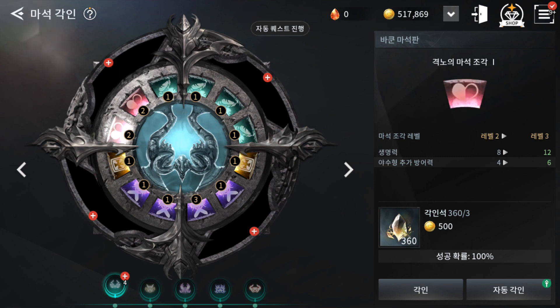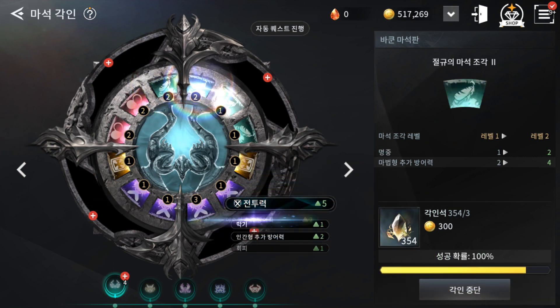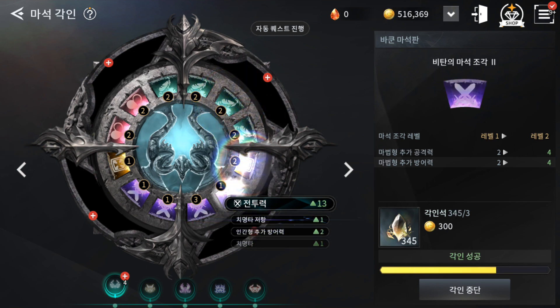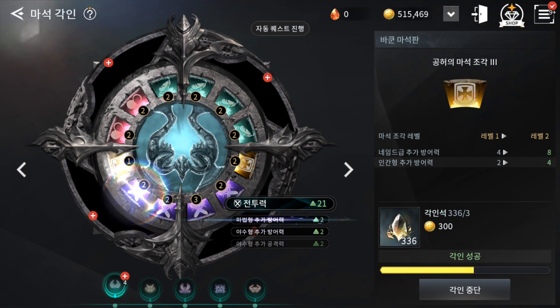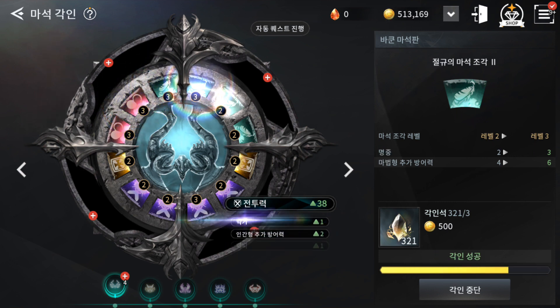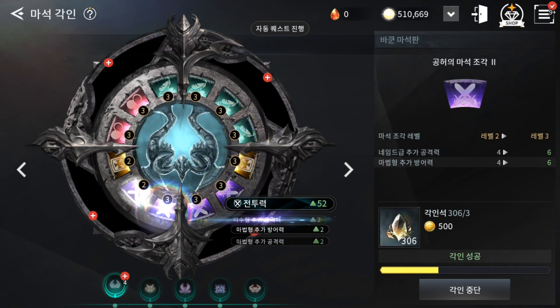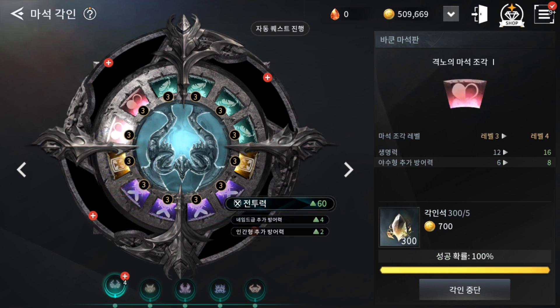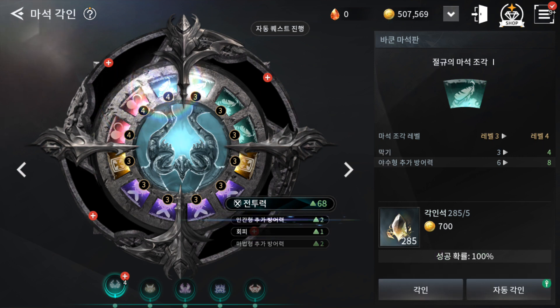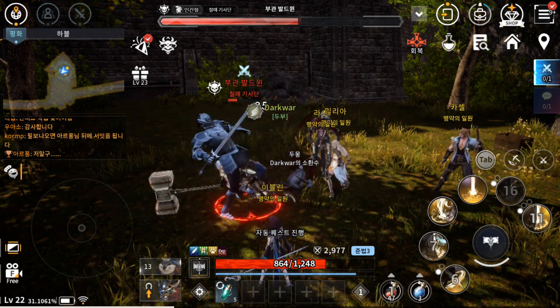Each new cycle requires more stones — first you need one, then three, and it seems to double each time. There are other upgrade nodes here that you unlock when you reach a specific level. It costs these stones and gold coins. Running it on auto, I've now reached the fourth cycle requiring six stones — it's doubling the amount. My power went up nicely.